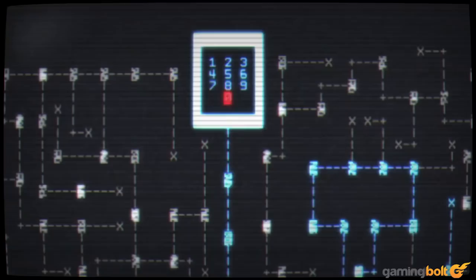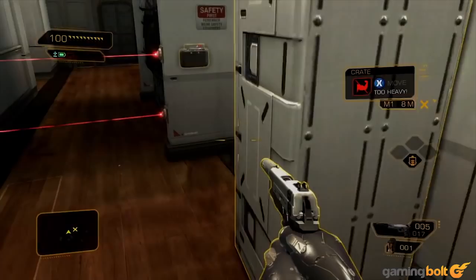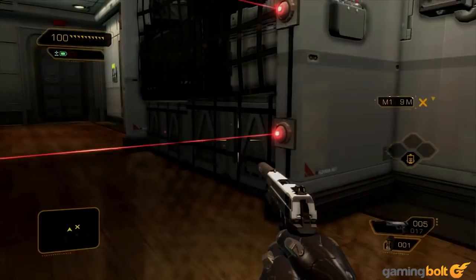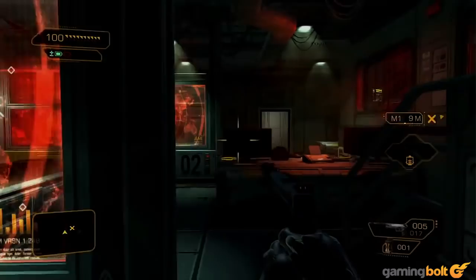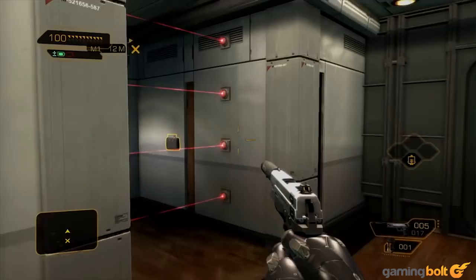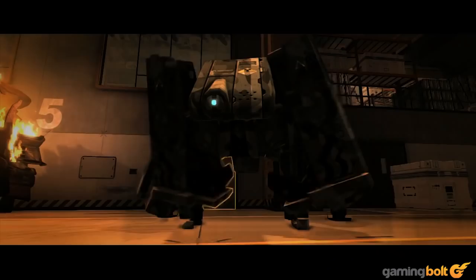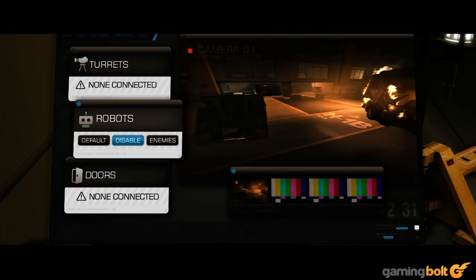Deus Ex: Human Revolution. The main selling point of any immersive sim is that the game provides players with a vast number of ways to accomplish any single task, and any of them is as valid as any of the others. In Deus Ex: Human Revolution, one of these paths is hacking — from getting inside people's computers to extracting vital information, to deactivating deadly security systems, to at times opening up entirely new paths that can help you circumvent large numbers of enemies. Hacking is always presented as a viable choice, and players are usually rewarded with decent amounts of credits and XP for successful hacking attempts, making it an even more attractive option.